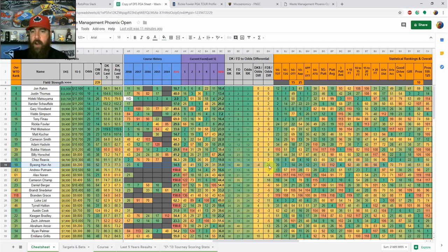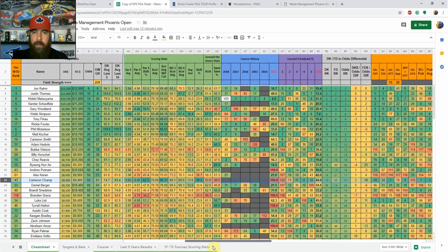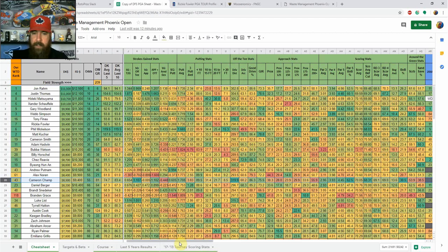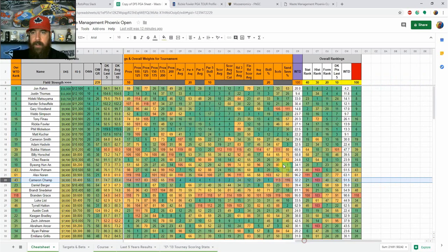Binh Hahn will definitely be on my FanDuel radar this week because of that differential. Cameron Champ stands out too — he's GPP only for me since he's missed his last two cuts, but he's shown a ton of upside early in his career. He's 35th in FanDuel salary but 17th in odds, which makes him stand out. Over in the stats model, each stat and player in the field is ranked, and the orange columns show their actual ranking in each category, which is how I build the model.